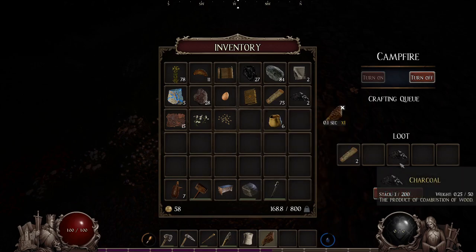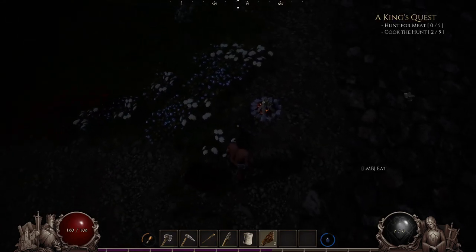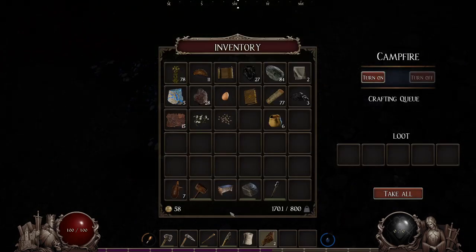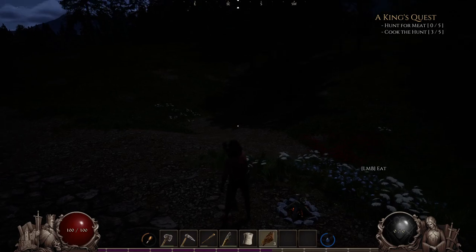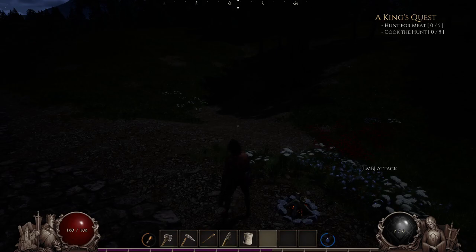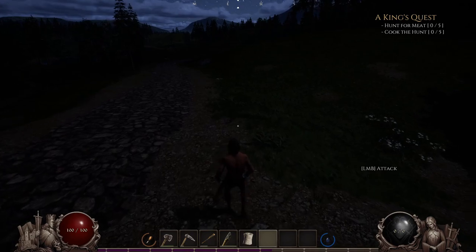Did I lose that piece of meat? Did I drop it? I must have dropped that piece of meat — because I had three, right? There it is. Now I'm confused — it's not giving me credit for hunt for the meat. Zero of five. Cook the hunt, zero of five.